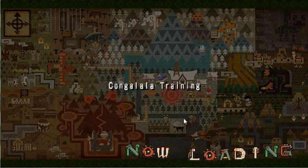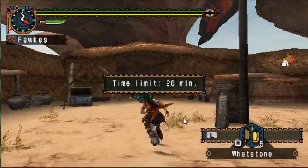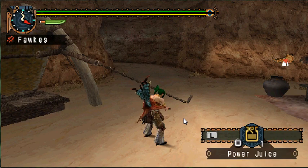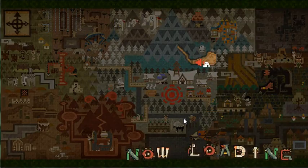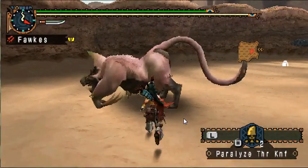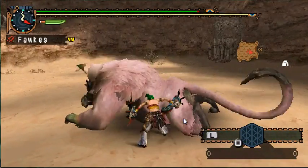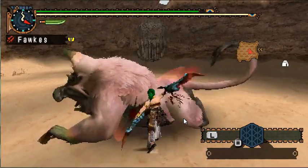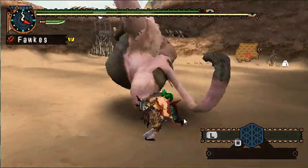Dual swords are a very fast-hitting class — they are the fastest-hitting in the game but also have some of the weakest attack. But you attack so fast that it doesn't really matter. I have power juice and velocidrome claws, which just adds attack power. As you can see, Kongalala throws dung. If you get hit with the dung it makes you all smelly and unable to use items, so try not to get covered in poop.